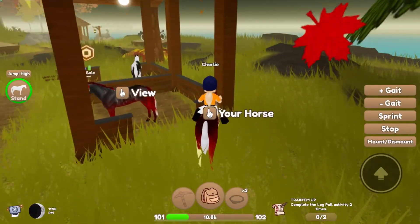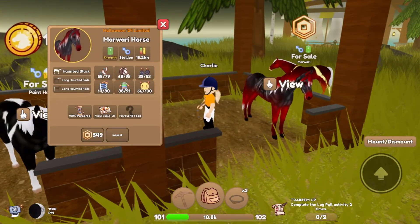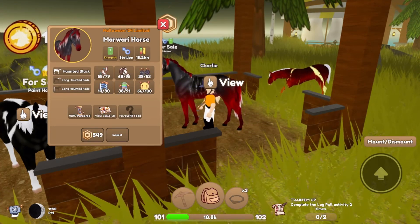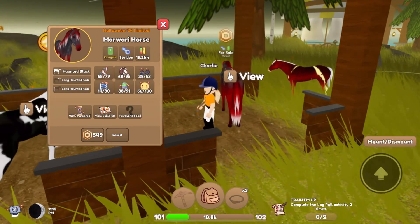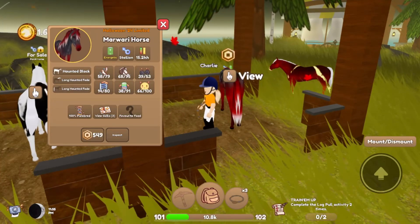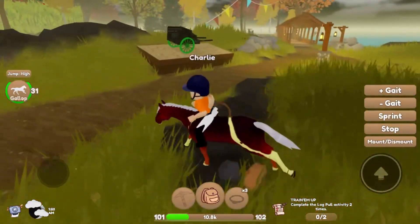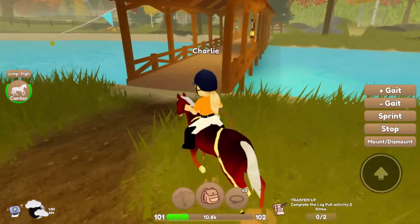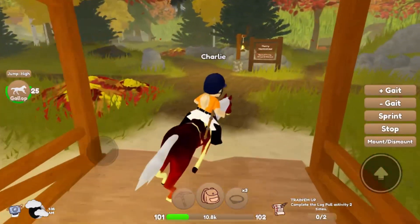One of the horses — if I just dismount — we have a Marwari, but it looks like he's the Halloween 2024 Limited! He is the haunted black long haunted-fade Marwari horse! This horse would be so cool, but I'm gonna wait and see if maybe I can find him out in the wild on this island instead of spending Robux! Looks like we have some special limited edition Halloween carts that you can buy, and of course leaf piles everywhere! There's a bunch of bridges, so let's go over this main one — there's a sign over here, and there looks like a big pasture, which actually looks pretty luxurious to me!